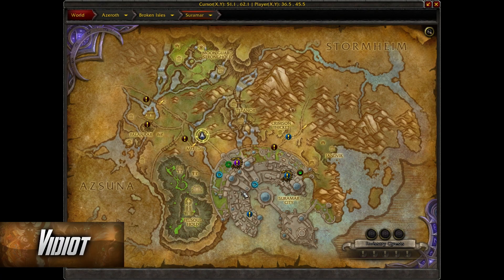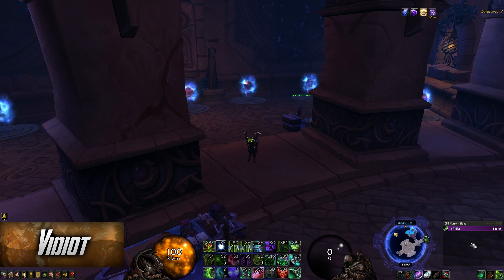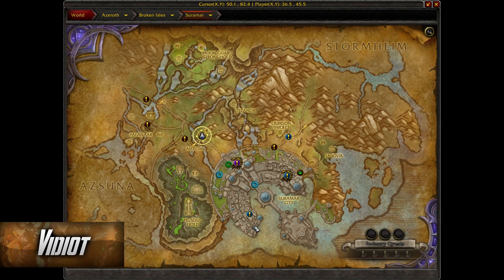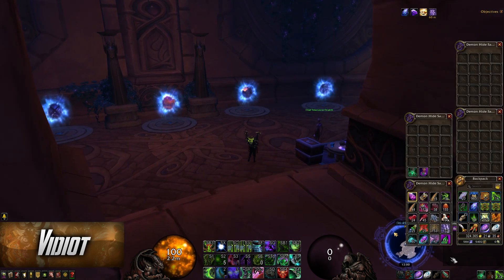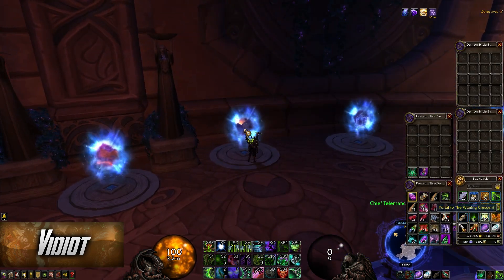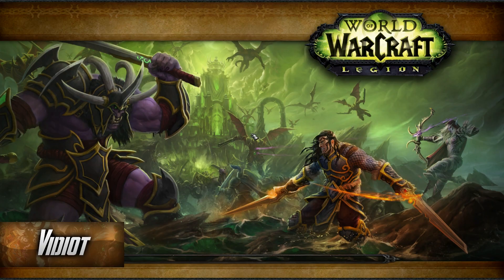In this video I wanted to go over my favorite area to farm ancient mana, how to increase your mana by getting items that increase storage, and how to spend it. This little area down here in Suramar, highlighted on my cursor, is just a lap around the Waning Crescent — the southern part of Suramar city. I just take this little portal here.